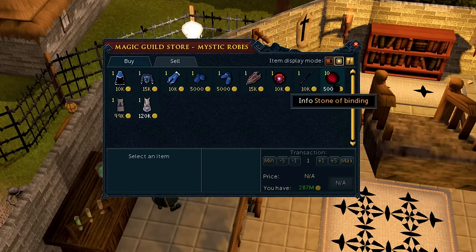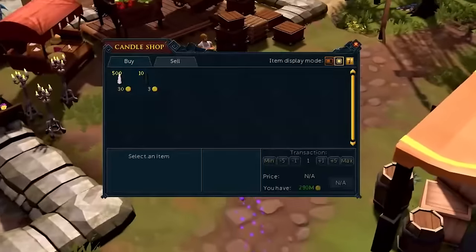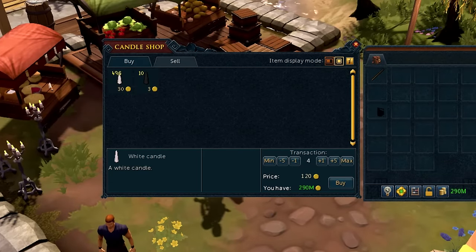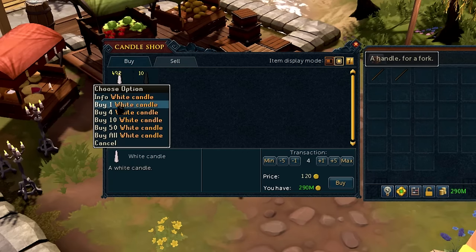Most shops in RuneScape have a buy 5 items option if there's more than 5 items in stock. The candle shop in Catherby though has a buy 4 option. However, if you attempt to buy 4 white candles, instead you'll get a free 4 candle.